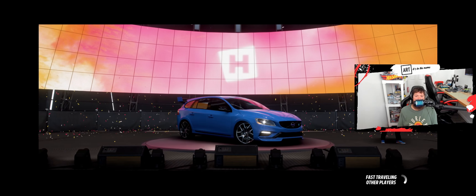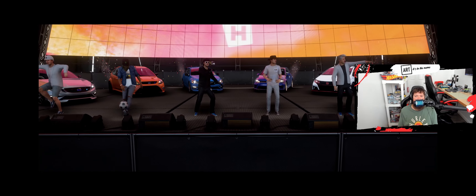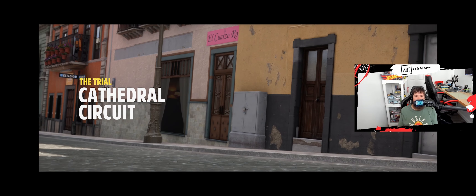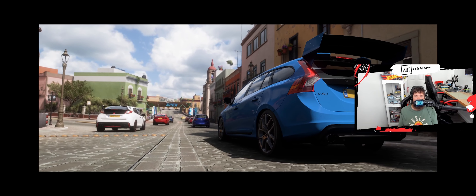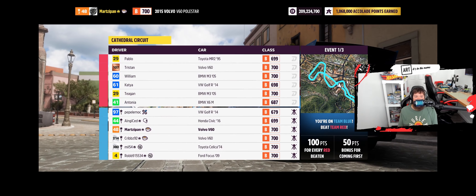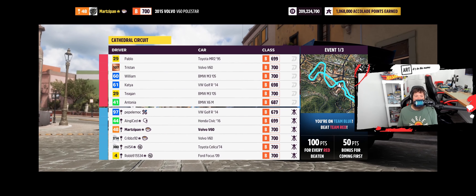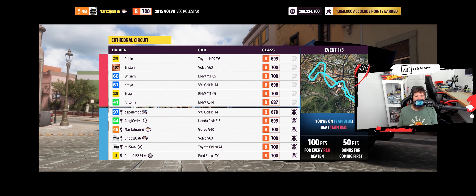Let's see who else is running with us. We have a Type R, an old Toyota Celica, and another V60. I love to see that when somebody else picks the same car as you — confirmation bias, you got to love it. Alright, Cathedral Circuit. We're on Raleigh tires, all-wheel drive. I think we can make it work.